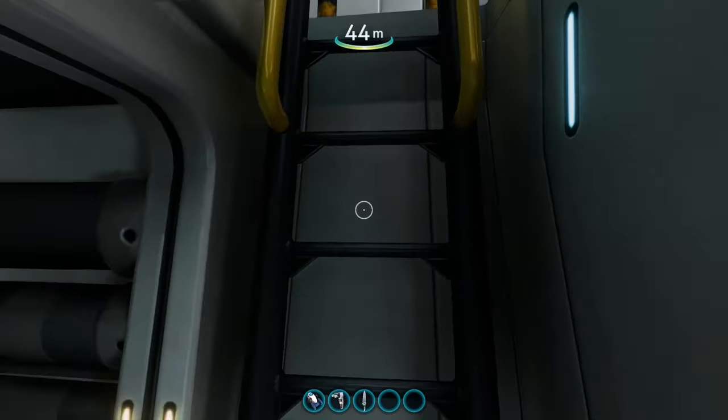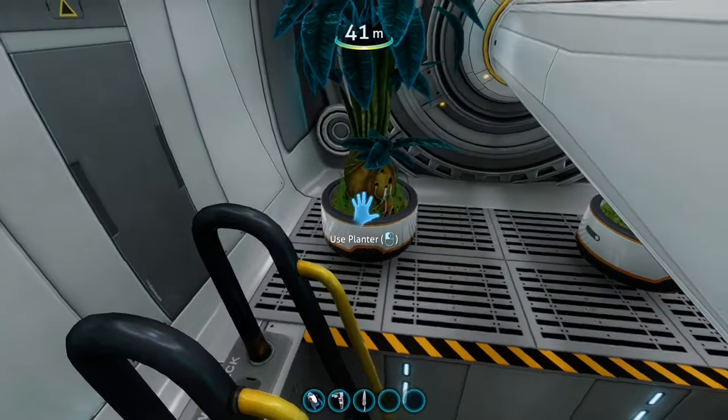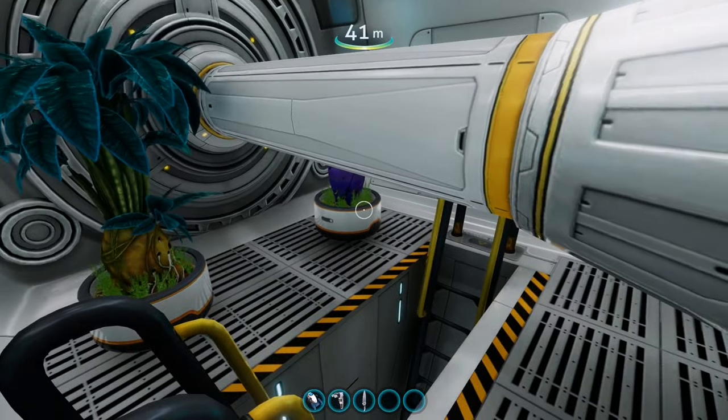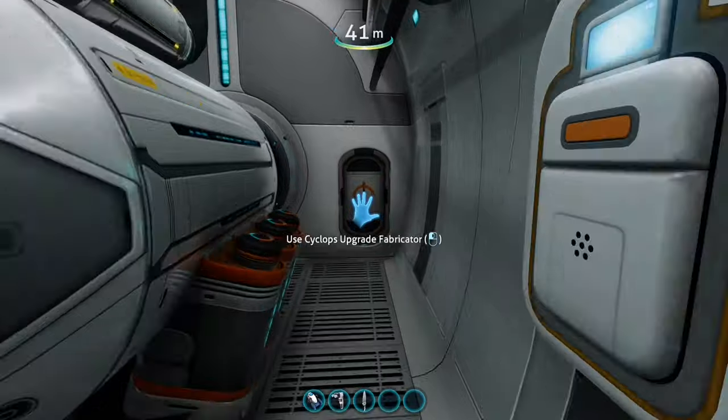Let's move on upstairs. So out the back, we've got some little planters. I like putting plants around the place — it makes it feel more homely. And let's move into the main living area.